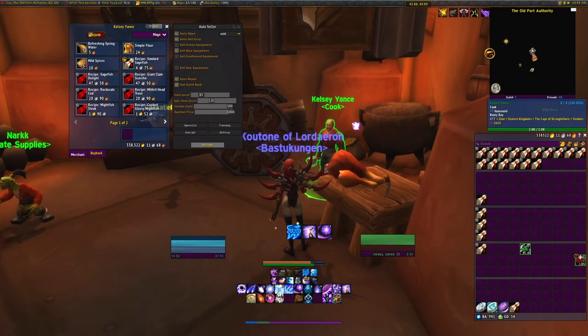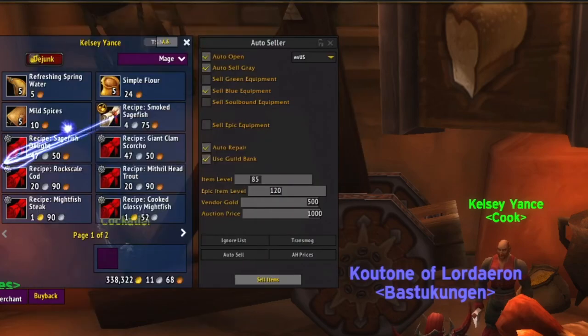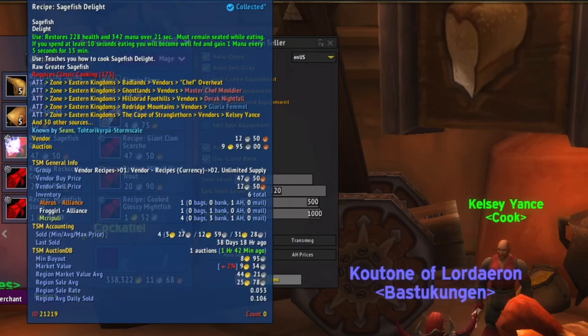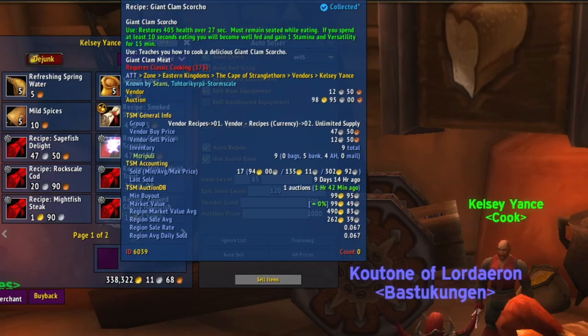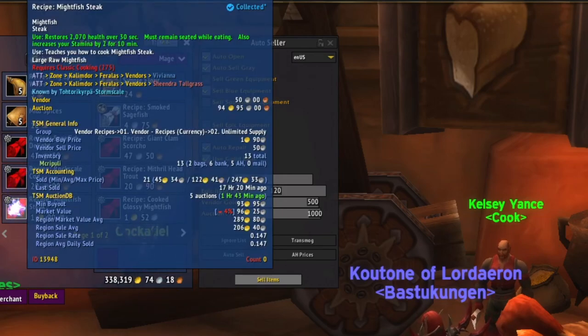My favorite here is Kelsey Yans. He sells cooking recipes. Ignore the top two — Recipe: Smoked Sagefish and Recipe: Sagefish Delight — you can find those everywhere and that's why they're so cheap. But then we have Recipe: Giant Clam Scorcho — I've sold 17, cheapest for 94, most expensive for 302. Recipe: Rock Scale Cod — cheapest I've sold is 85 gold, most expensive 233. Recipe: Mite Fish Steak — I've sold 21, cheapest 45 gold, most expensive 247.